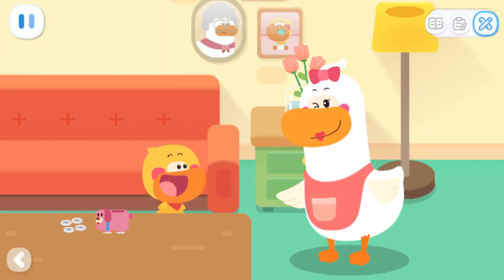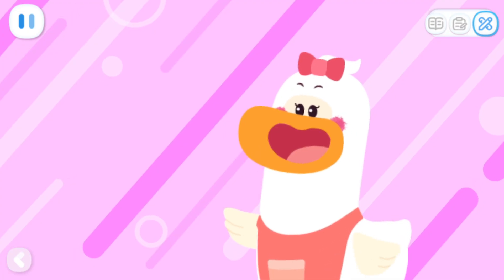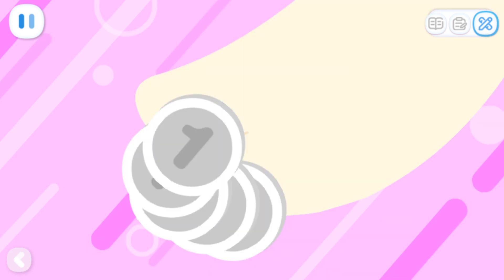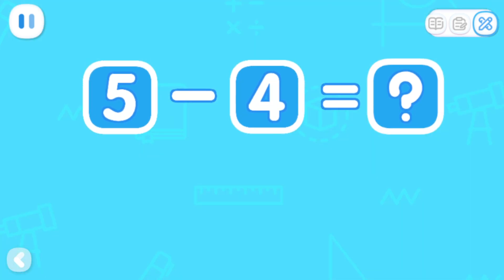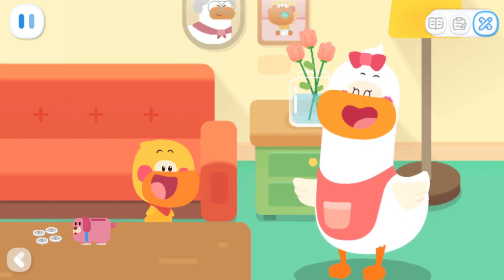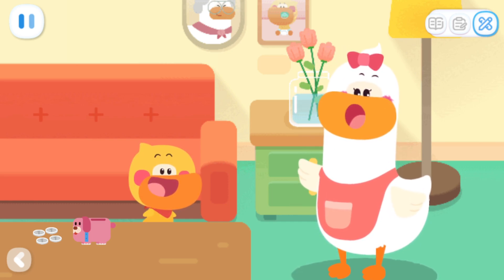Quacky, can you go to the convenience store and buy me a bottle of ketchup? Sure thing! A bottle of ketchup costs four coins. I will give you five coins — you can keep the rest as your allowance. Thank you, Mom! Kids, can you do the math for me? What is five minus four? That's right! I can use this one coin to buy rainbow popping candy! You can also do the math for your parents when going shopping — how much money do they spend? How much money is left?